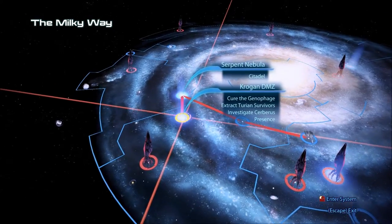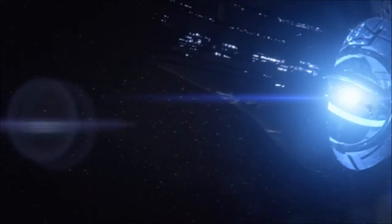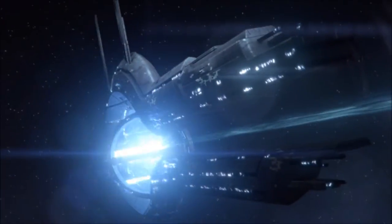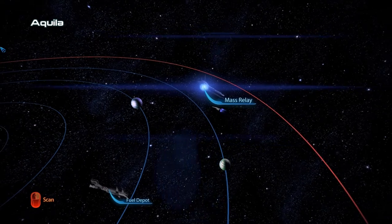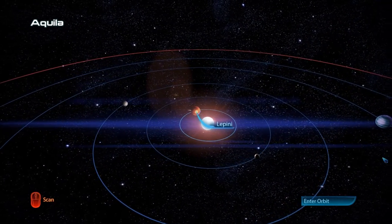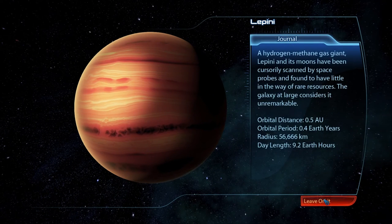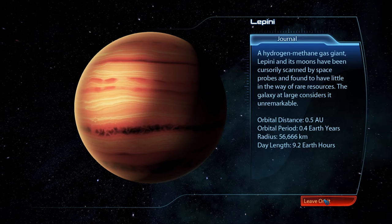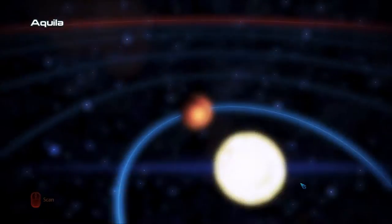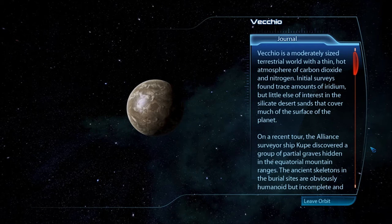Found it — Ismar Frontier, not occupied. Only one system. Aquila system — alright, we'll look at the planets and see what we can find. Lepini: a hydrogen methane gas giant. Its moons have been cursorily scanned by space probes and found to have little in the way of rare resources. The galaxy at large considers it unremarkable.